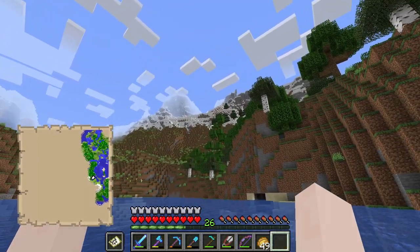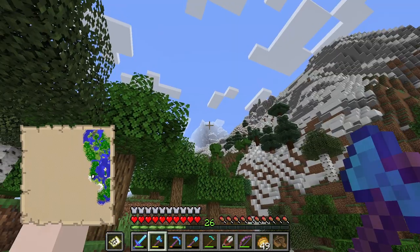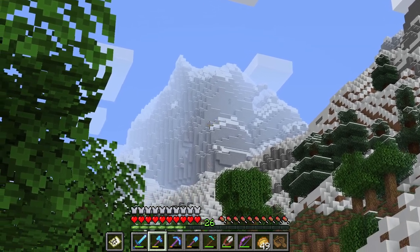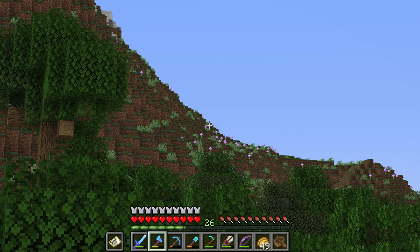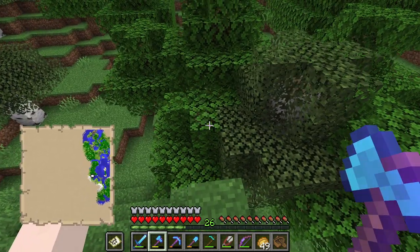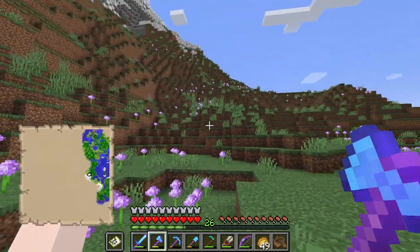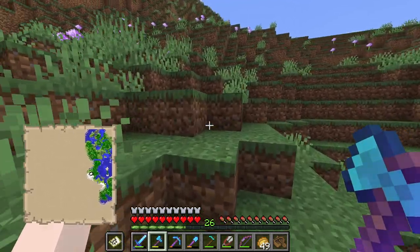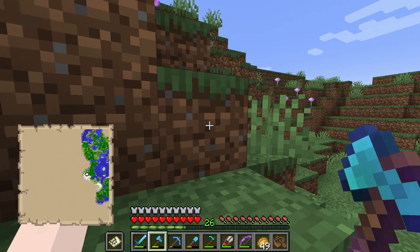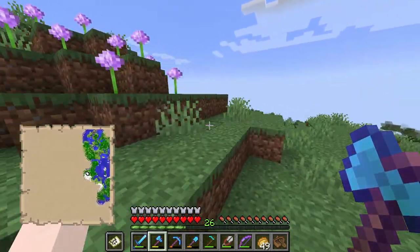So far it just looks like we have lots more mountains and it looks like we're probably going to have to get off our boat here soon. Those are some really, really tall mountains and also look at all of those ores. It looks like maybe that's a meadow because I see those little flowers there. Maybe we'll find ourselves a donkey — I'm not in the position to take one home right now, but I love the donkeys in the meadows.